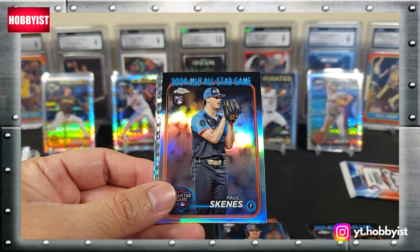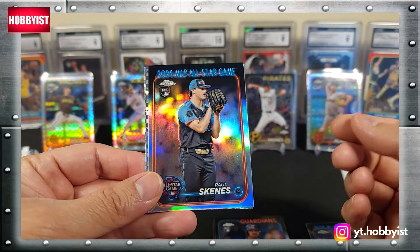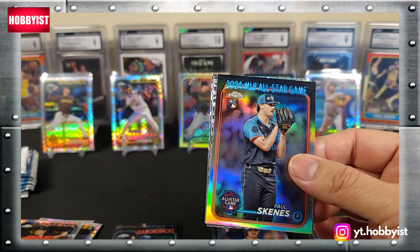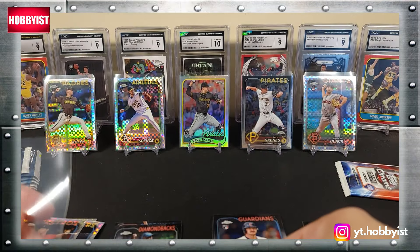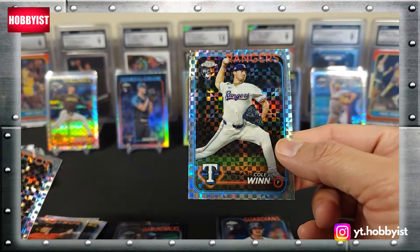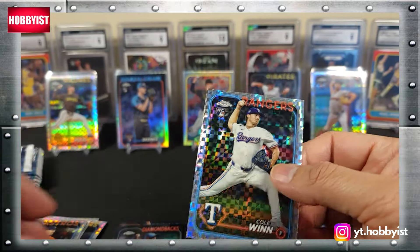Eric Fetti, and Paul Skenes on the all-star game — holy smokes, this is a Paul Skenes top box! JP France on the x-fractor and a Cole Winn rookie x-fractor.